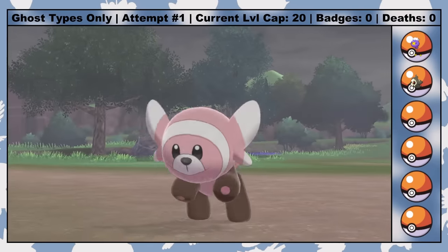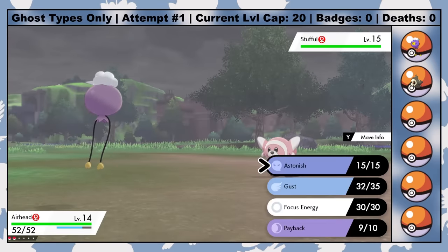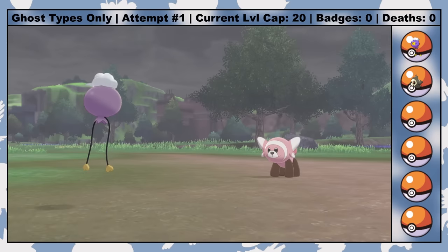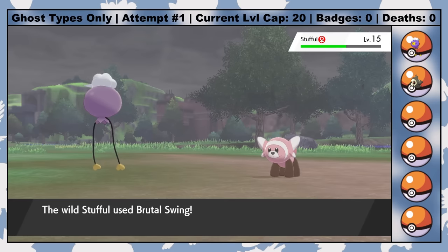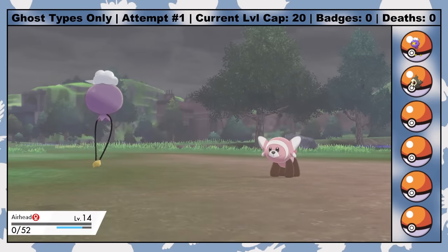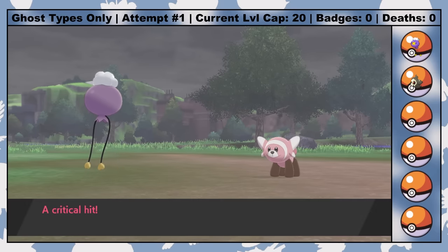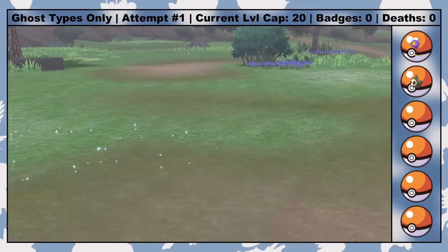While searching for a Gastly in North Lake Milos, I run into a Stufful and decide to get some easy XP with Airhead, since I figured the Normal/Fighting Stufful wouldn't have a way to hit my Ghost types. But boy was I wrong — Stufful knows Brutal Swing, which crit kills Airhead the Drifloon. Basically everything in this game has Dark-type moves. It sucks.